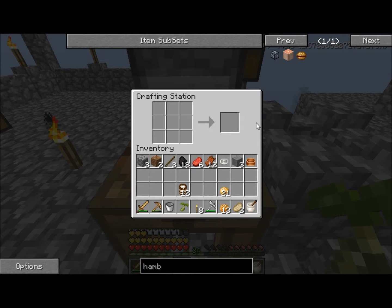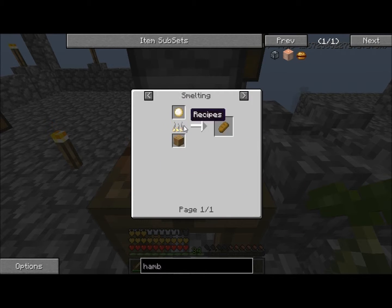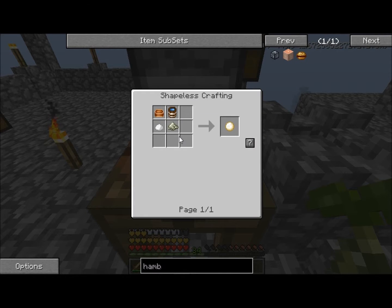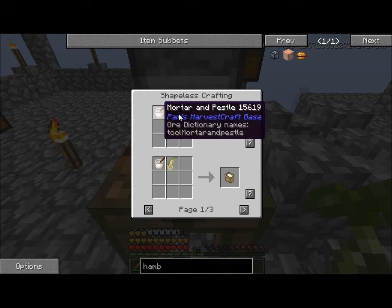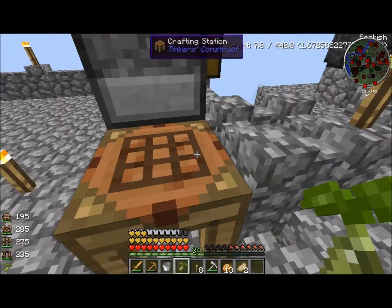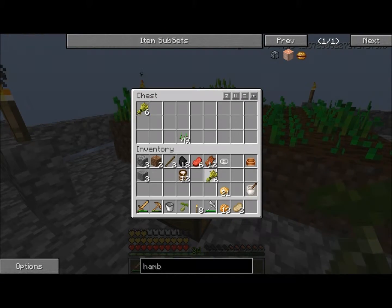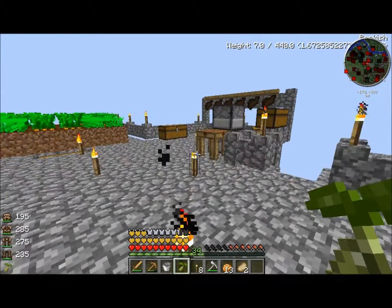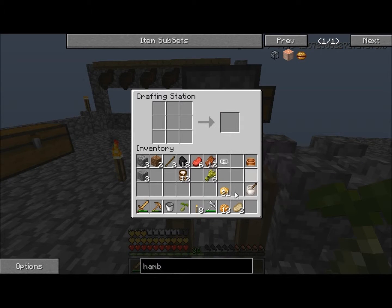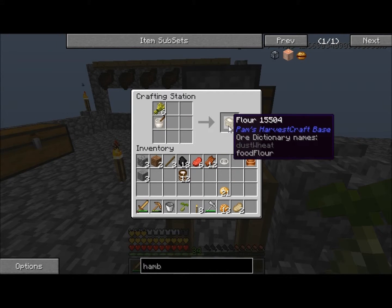There's our mixing bowl — I went ahead and milked the cows while I was waiting for that stone to smelt. Now we need flour, which is the mortar and pestle combined with some wheat. I put the wheat over by the cows — let me grab some of that, run back over here, combine these together, and that gives us flour.